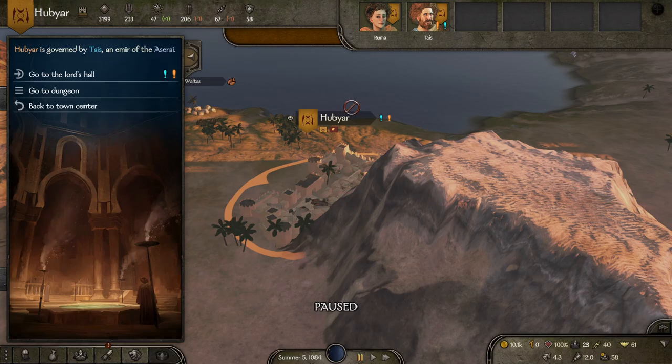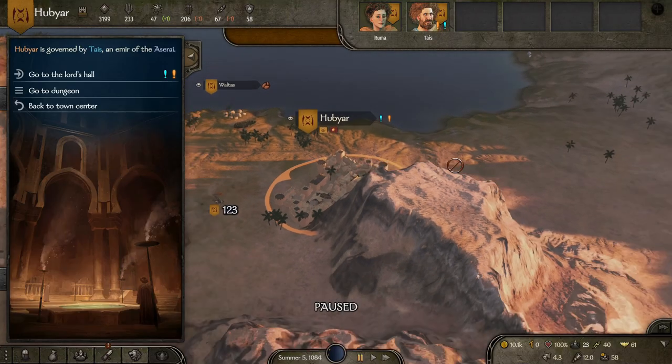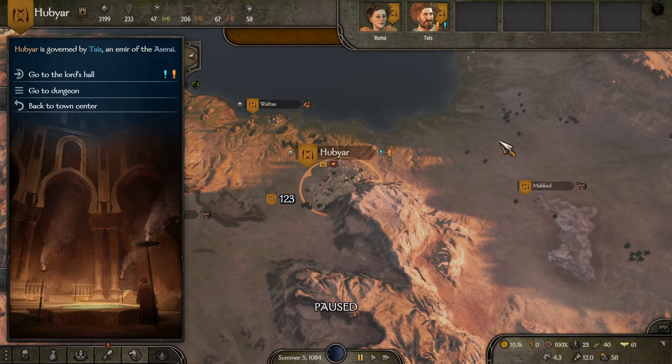If you have access to the keep, you can go into the keep and just hover over them and it says Lord Need Horses — that is the quest that you want. The horse that they're going to need is going to be faction specific. So if you're in Kuzite territory, they're going to want steppe horses.